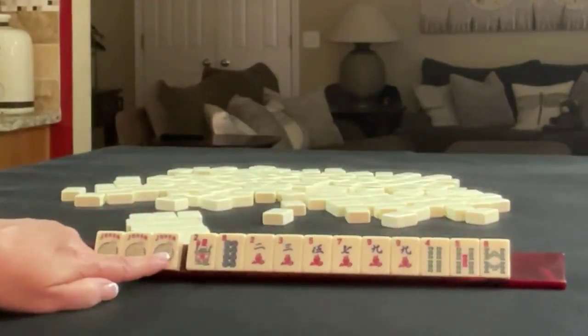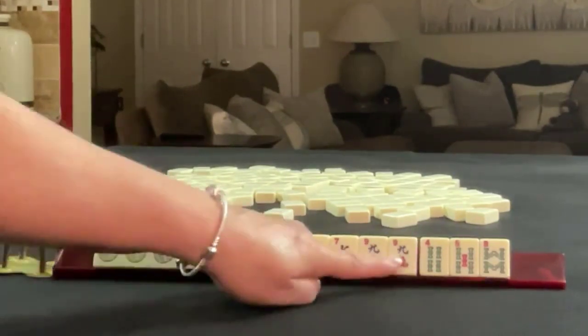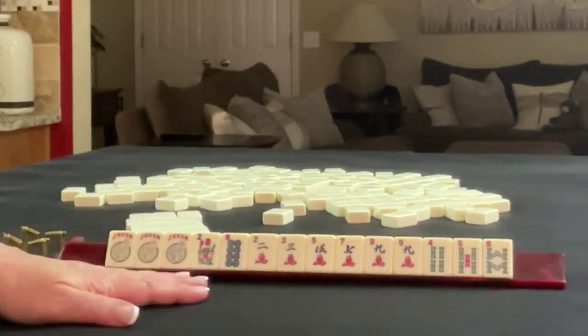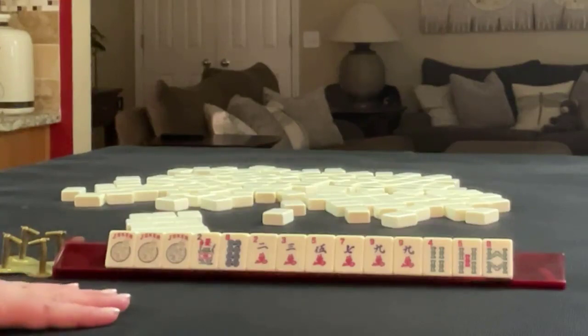We have three jokers, a flower, an eight dot, two, three, five, seven, nine in cracks with a pair of nines, four, five, eight in bams. If these were your tiles, what would you focus on and what would be your first pass?